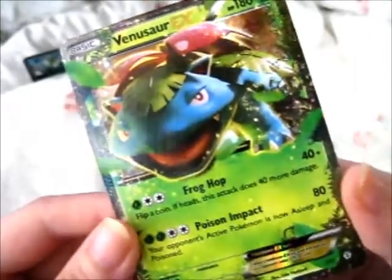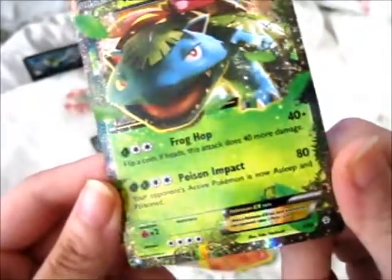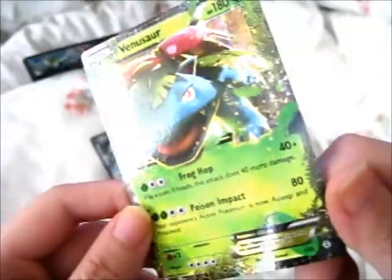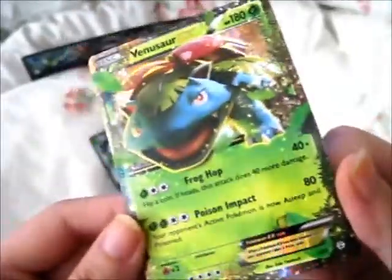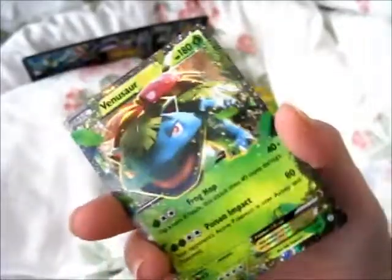Venusaur EX has Frog Hop — flip a coin, heads this attack does 40 more damage — and Poison Impact, which makes the opponent's active Pokémon asleep and poisoned, which is doubly good, for 80 damage, with 180 HP. It's shiny and sparkly — though it's more the shine on the other bits, since it doesn't actually have sparkles on it, unlike the Japanese Pokémon cards that have mega sparkles. You can check my previous video if you want to see the sparkliest cards you'll ever see.